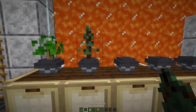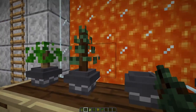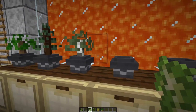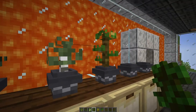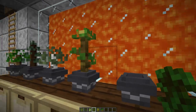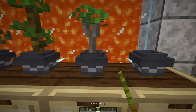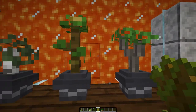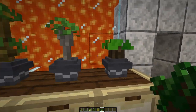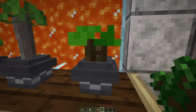Spruce becomes a little spruce, birch a tiny birch tree, jungle is my personal favorite — look at that. Acacia is a close second to the jungle. And dark oak is a little tiny stub.